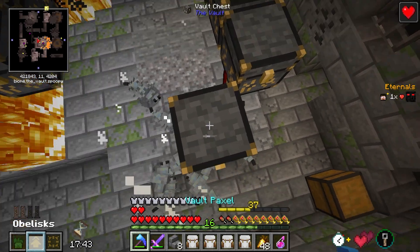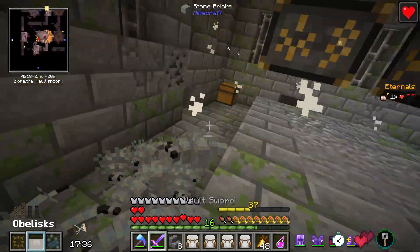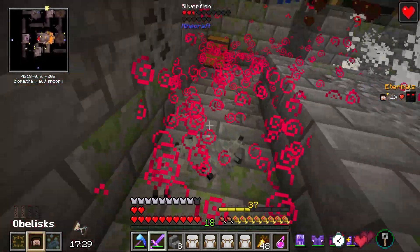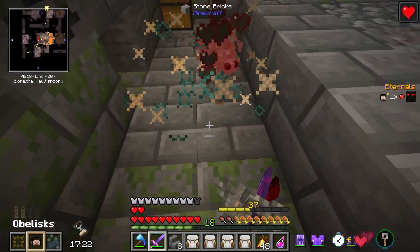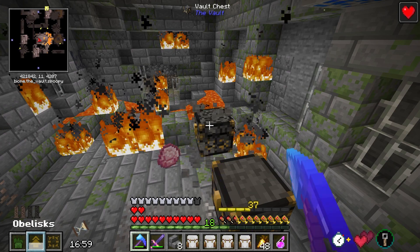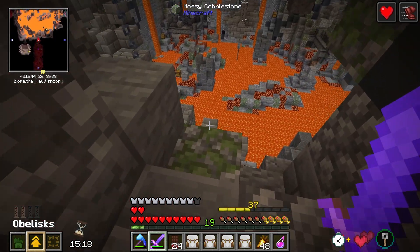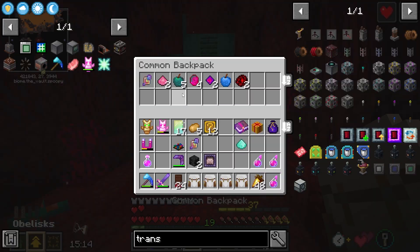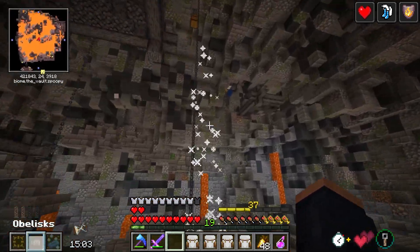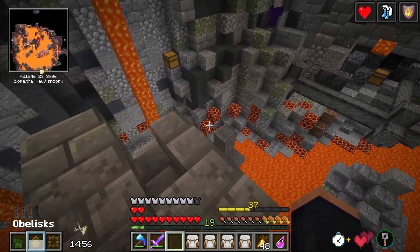These guys are nasty by the way. Now they can't do anything — oh, never mind, yes they can. How am I supposed to do this? Because when I kill them more pop up. All right, are we done? Nope, more are coming. These guys are the worst — they're just destroying my armor. There we go, now I can get out of here. Oh there's an obelisk in here, but this is a nasty place to even attempt to get it. I have some apples — this gives me fire immunity!